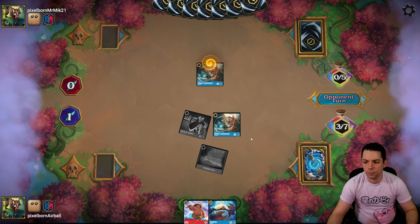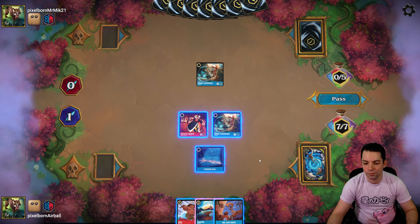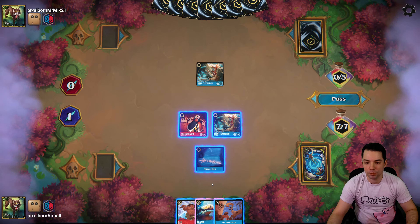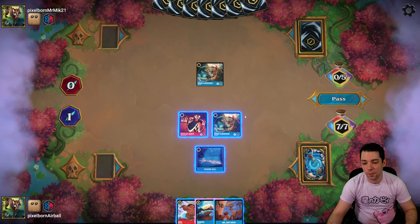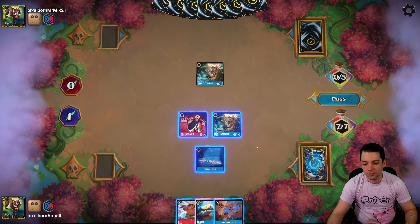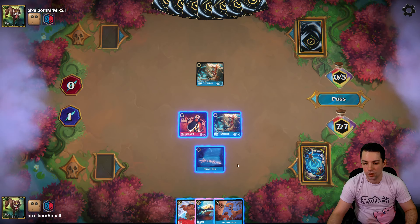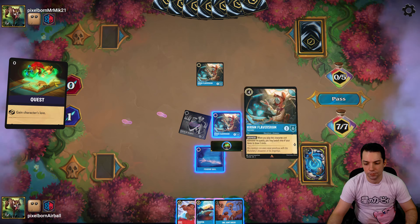Teeth and Ambitions is one I haven't seen in these lists. They have their own One Jump Ahead — but so do we, fantastic. Remember, this puts it into your Inkwell exerted, so you don't get to use it the same turn — but that's more than fine. We start by singing that with Queen of Hearts. Now we have to choose which to ink — clearly Tamatoa. Then Fishbone Quill throwing Madame Medusa away, because we're going to get so many cards off of Flavorsham.